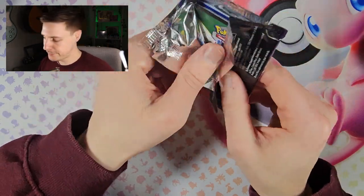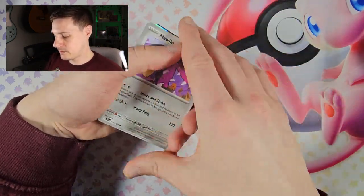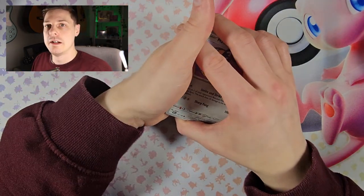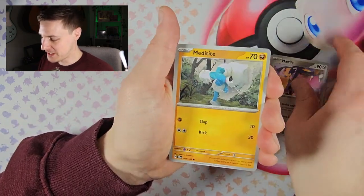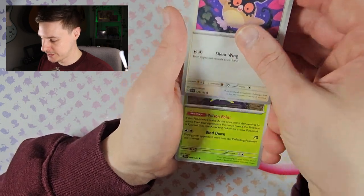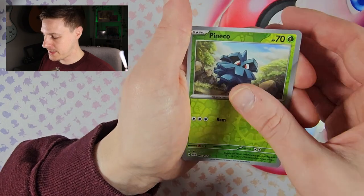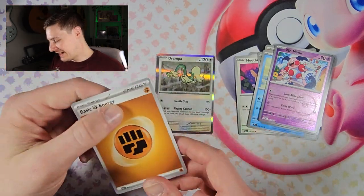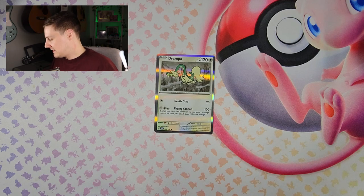Last four packs — come on! Next pack: Meditite, Tarantula, Hoot Hoot, Frozen Raid, Excadrill, Ralts, Panko, Mr. Mime, and Drampa. I've seen a couple of videos where Drampa is pulled relentlessly but for me that is the first one.